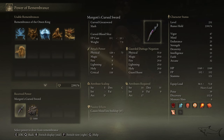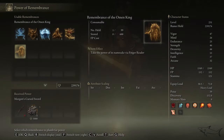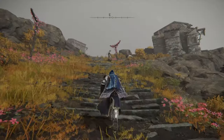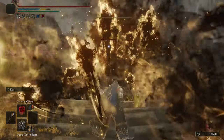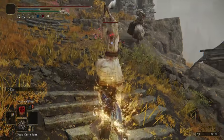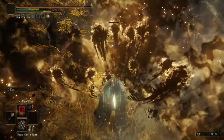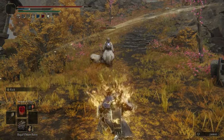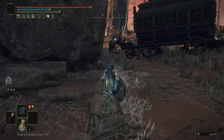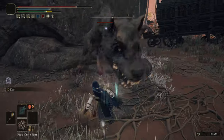The two items are the Regal Omen Bairn and Morgott's Cursed Sword. In my first playthrough I only took the Regal Omen Bairn and didn't duplicate the remembrance, so I had a tough decision to make. The Regal Omen Bairn releases some baby spirits that attack your target. You just have to set your target, but be careful — it has a pretty long cast lag in my opinion, about two or three seconds, so if there is a fast target you will have problems casting it.